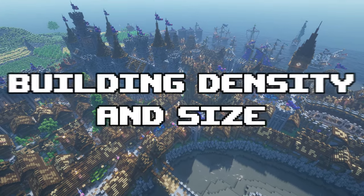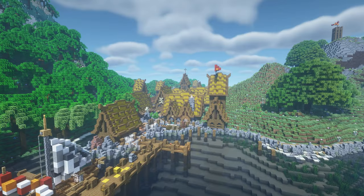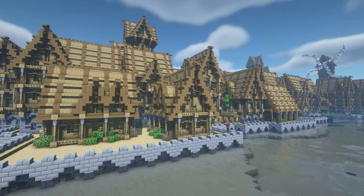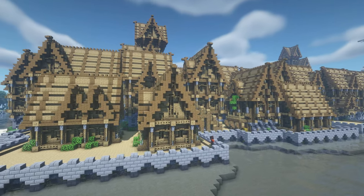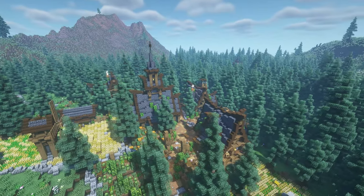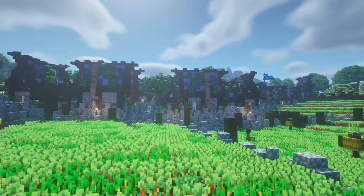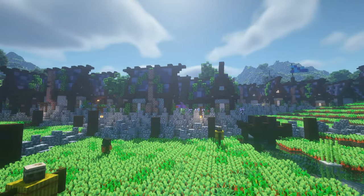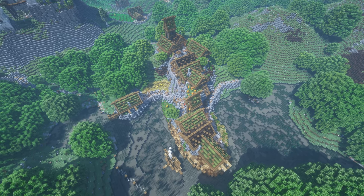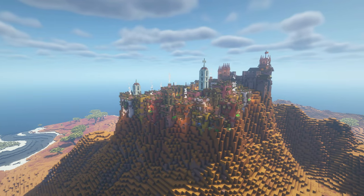Number two: Building density and size. For this one I have one simple rule — the bigger the houses you build, the more space you will need between the buildings. If you build a lot of tall houses close together, the village is going to look very strange and out of proportion. Large buildings look nicer when spread out a little. Of course, if the houses are relatively small you can build them closer together. That's also why, if you have limited space on an island or hill, I would recommend using a smaller house size because it looks more pleasing to the eye.